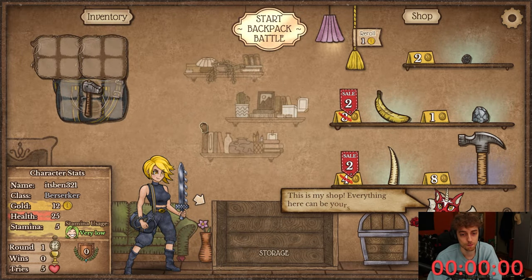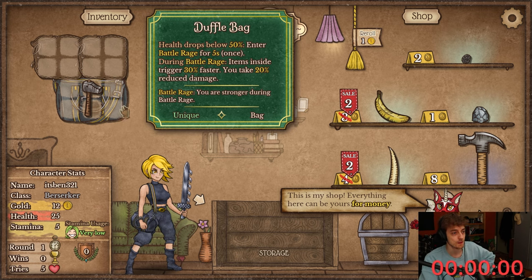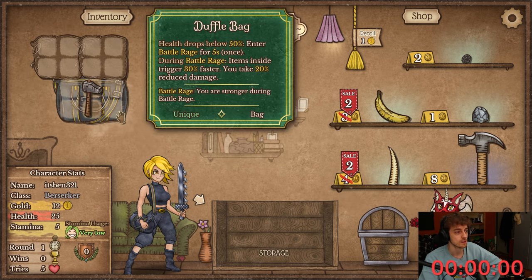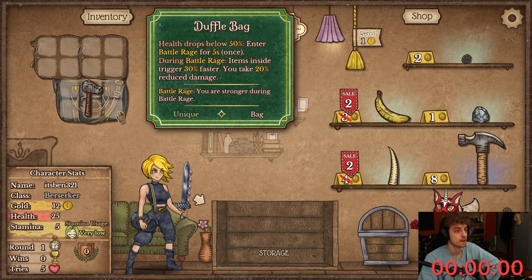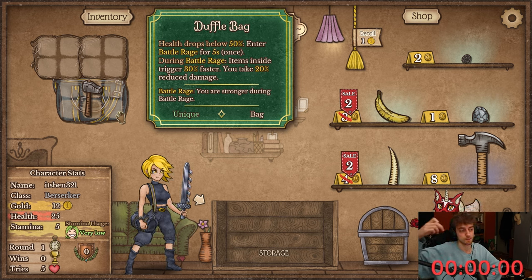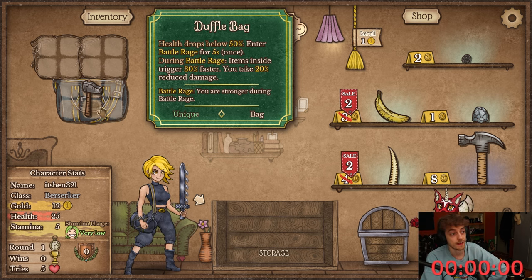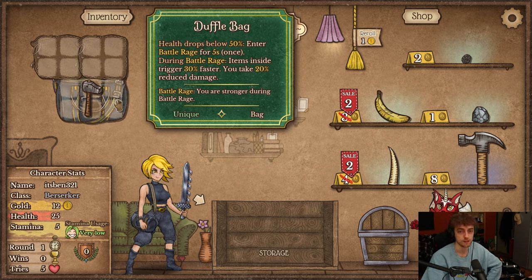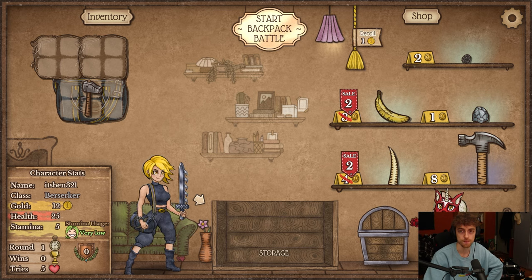For those of you who don't know how Berserker plays, I'll go over it really quick. You have the Duffel Bag. Berserker starts with his bag where you enter Battle Rage after you drop to 50% health. Once you drop low, you're gonna trigger Battle Rage for 5 seconds, and that triggers a bunch of items. The main thing it does is items inside of this bag will trigger 30% faster.